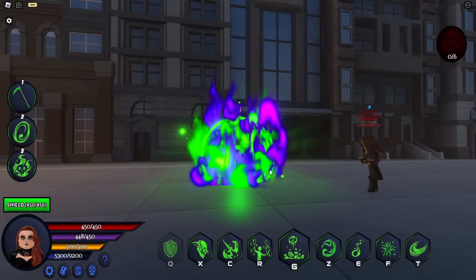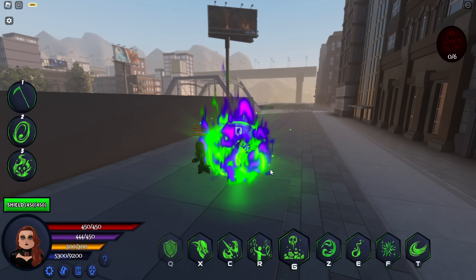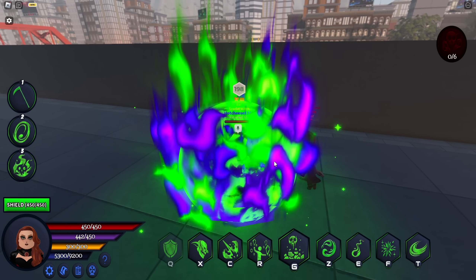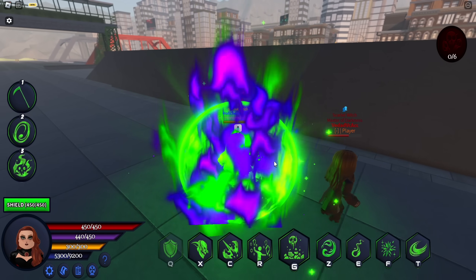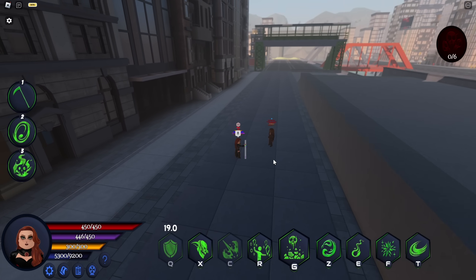First we have Isa's Shield. Her shield looks pretty cute, not gonna lie, and it has 450 resistance, so it is pretty kawaii. I actually like it.